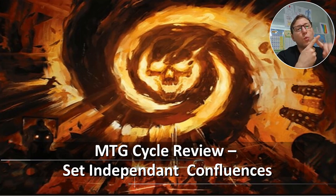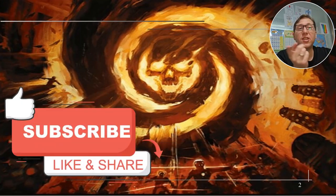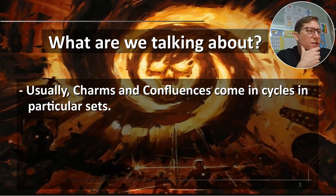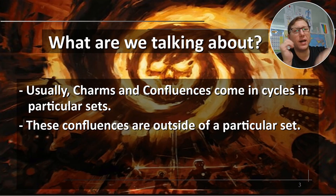We've got three colors — one of them is colorless, so maybe two colors is more accurate. Usually charms and confluences come in cycles in particular sets. These confluences are outside of a particular set, so all from different sets basically. There's one from Doctor Who, and I think War of the Spark has one.